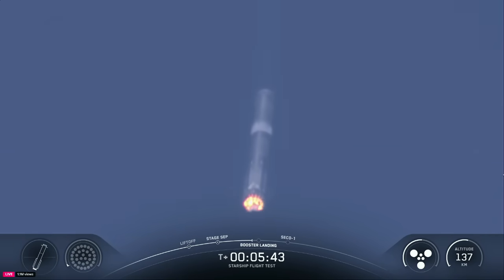We are going to relight 13 engines, then bring that down to three engines. We will be intentionally shutting down one of those three center engines to push the limits of the Super Heavy booster. Ship Raptor chamber pressure is nominal, continuing to see six healthy engines on the ship — three sea-level and three vacuum engines still ignited as Super Heavy makes its way back down to Earth. We can see those grid fins doing some heavy work.